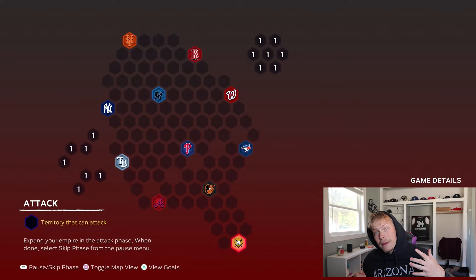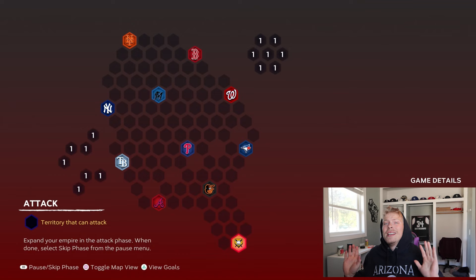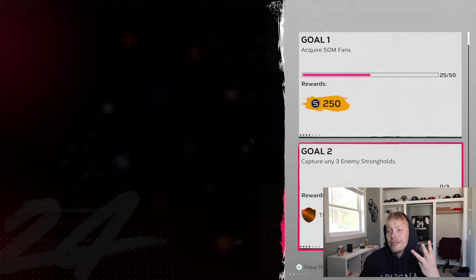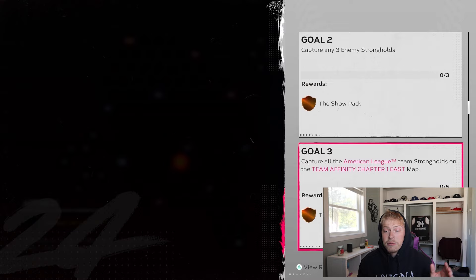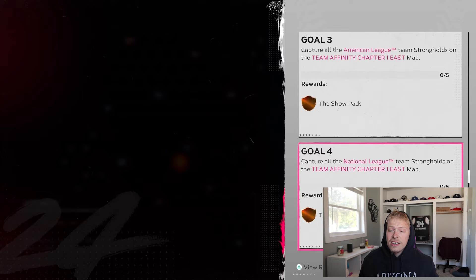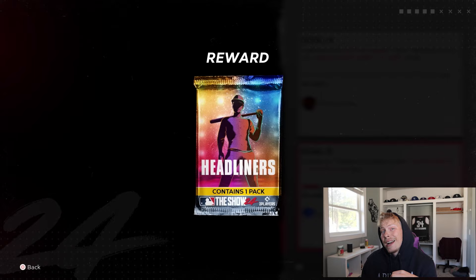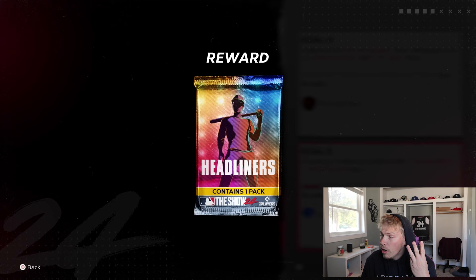I have the hidden rewards for all four of these conquest maps, so let's start out with TA East. This is what the map looks like, and the Central and the West are going to be very similar in terms of the hidden rewards and goals, just in different locations. You have to beat 10 different teams, so it's not quick — it's going to take a little bit. The goals: Goal 1, carry 50 million fans, 250 stubs, capture three enemy strongholds, which gets you a show pack. Capturing all the American League strongholds gets you a show pack, same with the National League. Completing the entire map gets you a headliners pack. It doesn't specify which one, so I think it's either the newest or a random one. Right now we have three out there where you can get Mickey Mantle, Tom Seaver, or Michael Young — all three look like really good cards this early in the game.